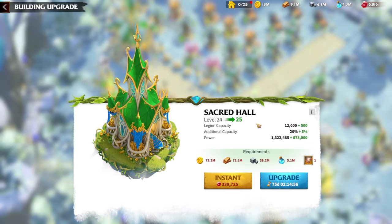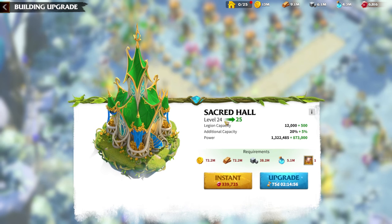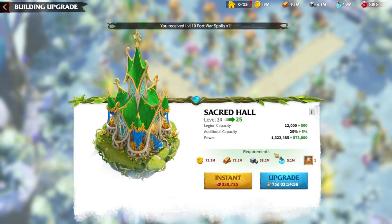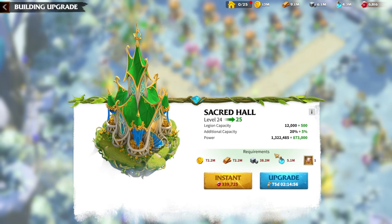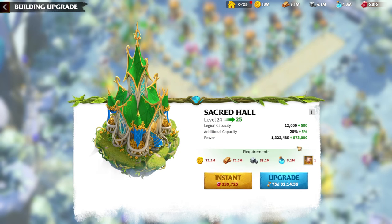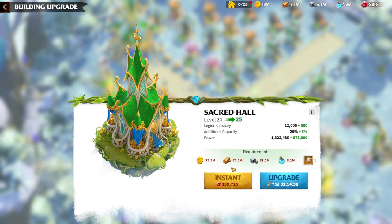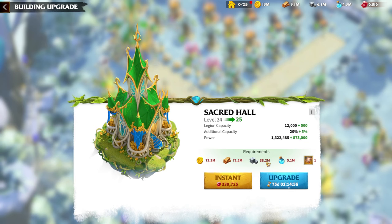You can always go to level 25, but level 24 is enough for now. From level 24 to 25 there is almost 1 million power, but you need to understand you are paying too many resources: 72 million gold, 72 million lumber, 38 million ore, and 5.1 million mana.